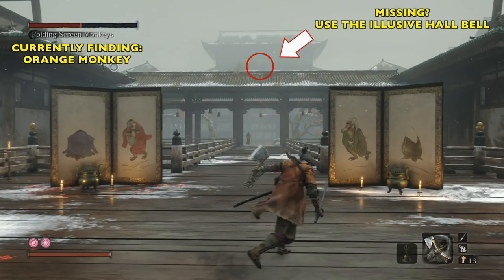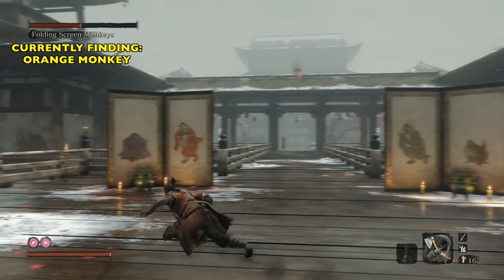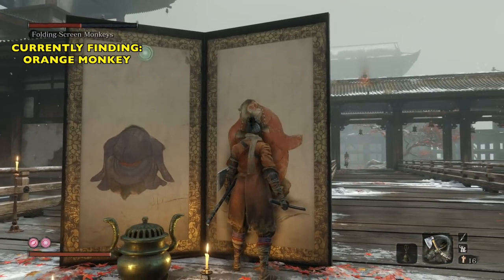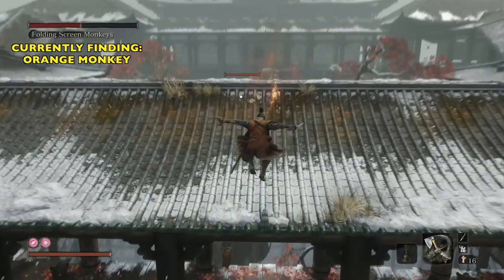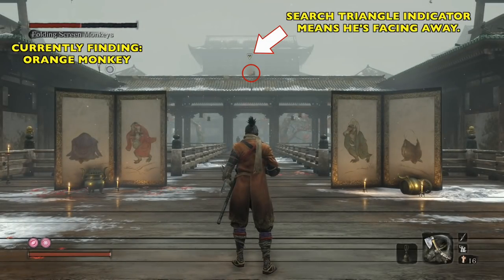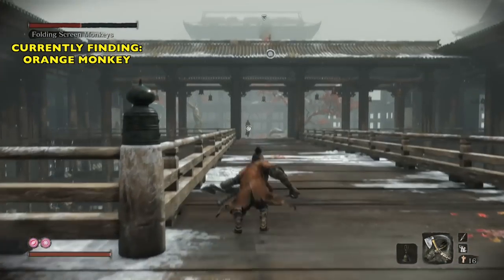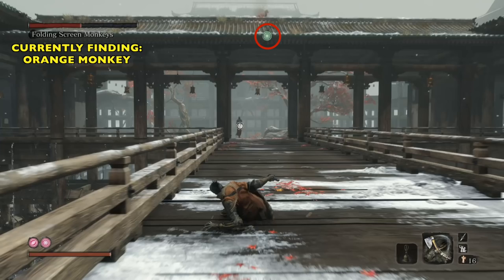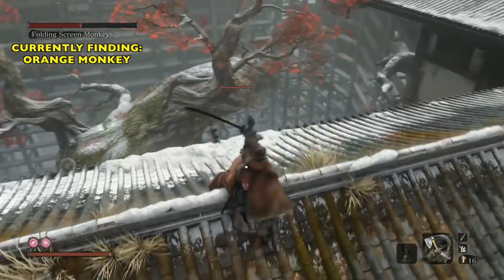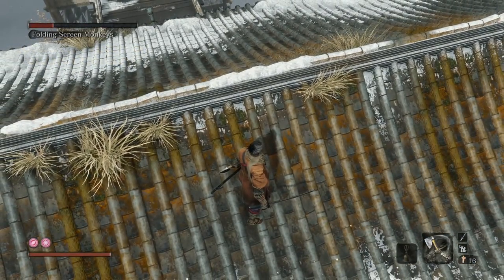If the orange monkey's not up there, use the elusive bell again and reset. There he is — we're going to quickly run right behind these folding screens. But the problem is he's looking at us, he's dancing around. You can try to go get him, we're going to grapple right there, but he may bolt. If he bolts, don't chase him — it's not worth it. Just use the bell and reset. If he has that little searching triangle indicator above his head, that means he sees us. We're going to grapple up to that same point and get the drop on him. He's red, he sees us, but it's too late — we got him. Be sure you target him while you're grappling. Once we take out the orange monkey, we have one more monkey left.